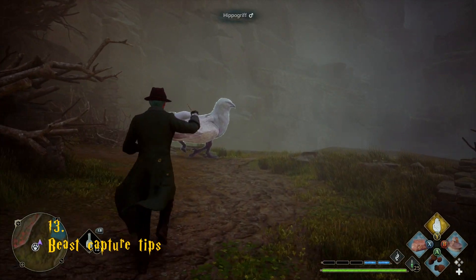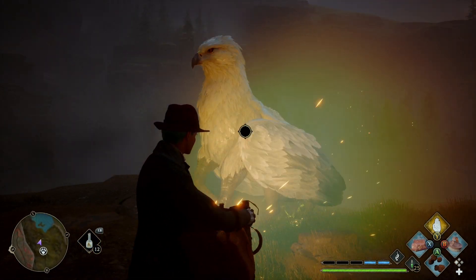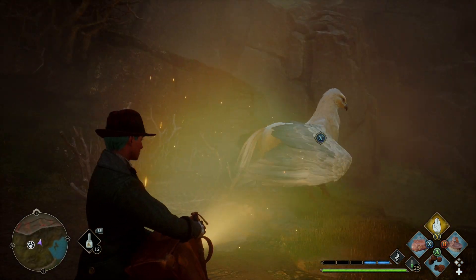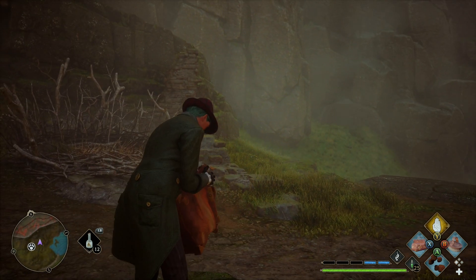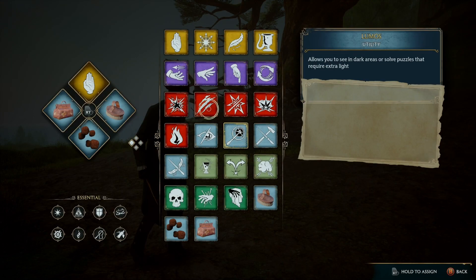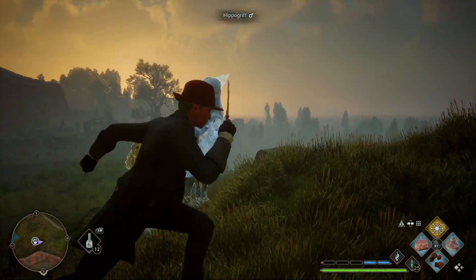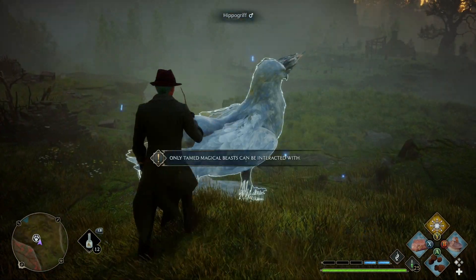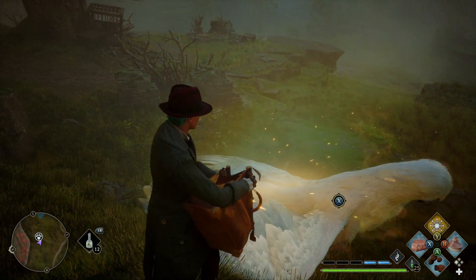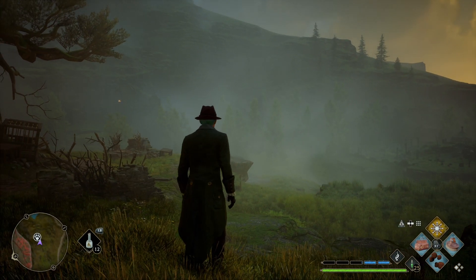The best way to capture beasts is to cast Arresto Momentum or Glacius on them to slow them down. Immediately after casting the spell, quickly use your knapsack to maximize the amount of time you have. Remember that you can move while using the knapsack to place yourself in a better position once the beast is able to move again. If you know you're not going to capture the beast before it starts moving, you can try to cancel the knapsack as soon as possible so you can cast Arresto Momentum or Glacius on them again.